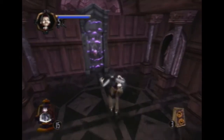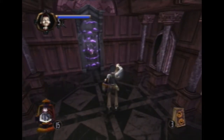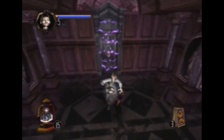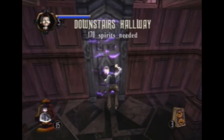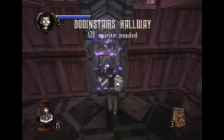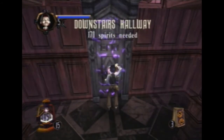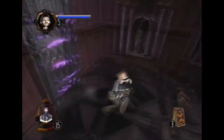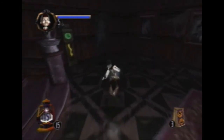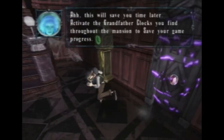These are bravery potions — if I was missing any bravery from getting hit, I'd be able to grab these to restore it. As you can see, this door will need 170 spirits. In line with the lore, there are 999 spirits in this mansion — those are the shriveled souls we're looking for, and it's up to us to capture them all as part of the game.